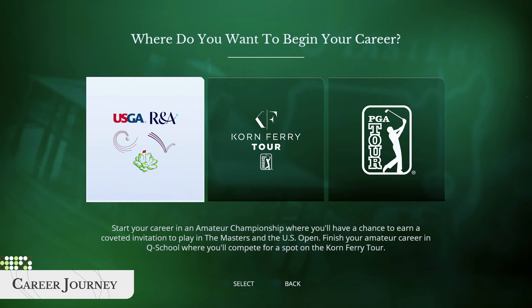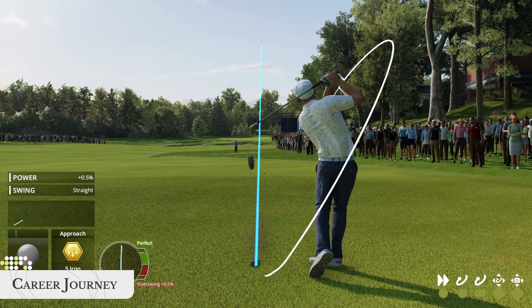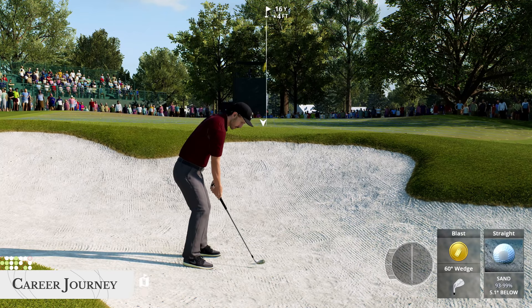Begin your career from one of three points: the Amateur Championship, the Korn Ferry Tour, or head straight to the PGA Tour. The first route lets you start at various amateur tournaments, including the U.S. Amateur Championship presented by the USGA, the Augusta National Women's Amateur, and others. Finish your amateur career in Q School and compete for a spot on the Korn Ferry Tour.